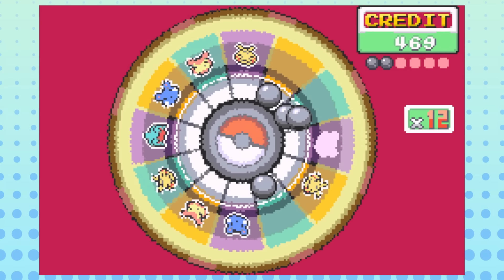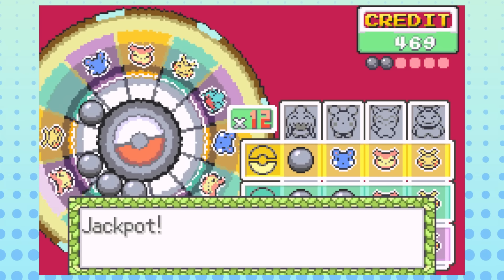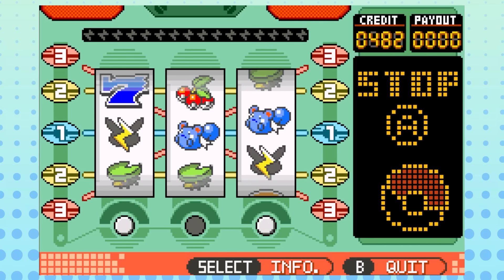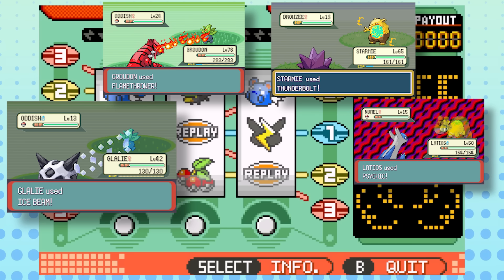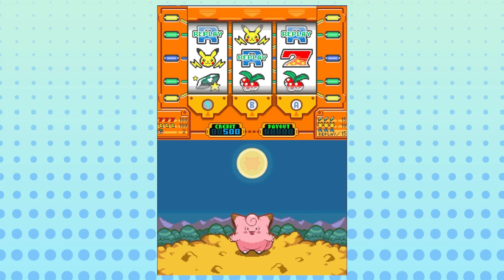The Hoenn game corner is a bit of a mixed bag. While it introduces a new minigame — the Roulette Wheel, which I much prefer to the slots — and even has an occasional service day where odds of winning are slightly improved, the prizes definitely take a tumble. Pokemon are no longer winnable here, just dolls for your secret base, but some really good TMs like Ice Beam, Flamethrower, Thunderbolt, Psychic, and Double Team are all available here. One of these is not like the others. And once again, just like the Safari Zone, Sinnoh would be the killing blow for the game corner — but this time for multiple reasons.